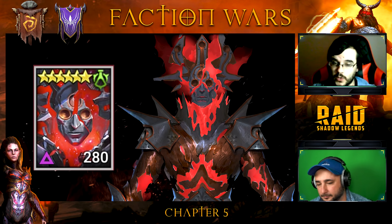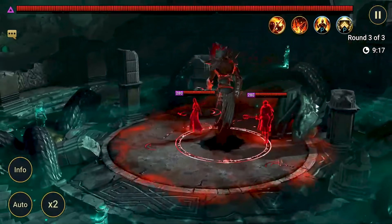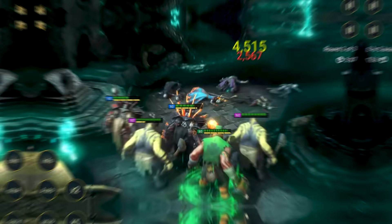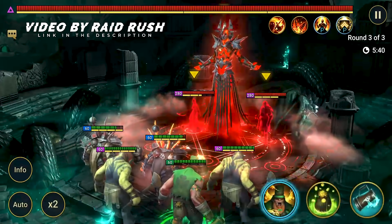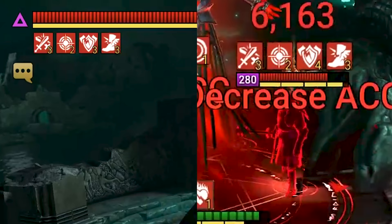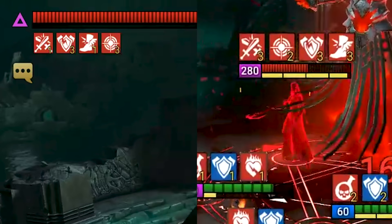As mentioned, we're going to cover the Green Boss, which is on the Ogryn Tribe and Dark Elves faction. The Green Boss has two adds. The add on the right provides Block Debuffs for one turn — no heal, just Block Debuffs. The add on the left provides Damage Block, also for one turn.